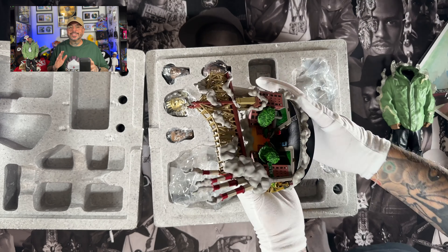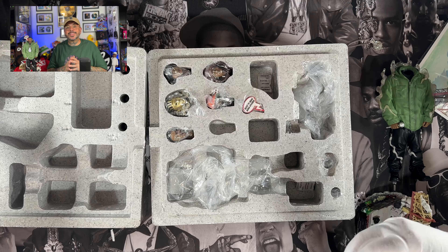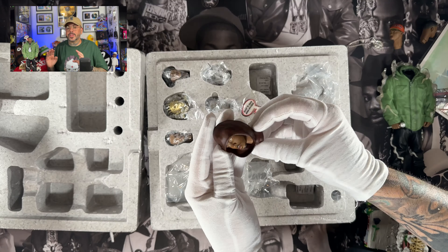What you're looking at is the Nas x Mass Appeal x Concrete Jungle x Hip Hop 50 statue. This thing is probably the most detailed yet with tons of little Easter eggs all over it.